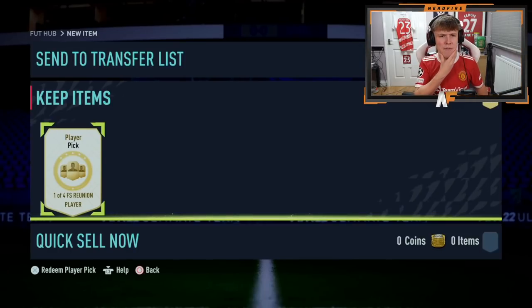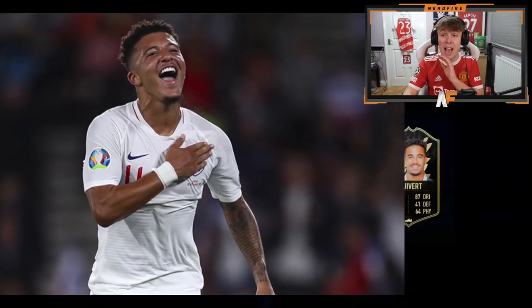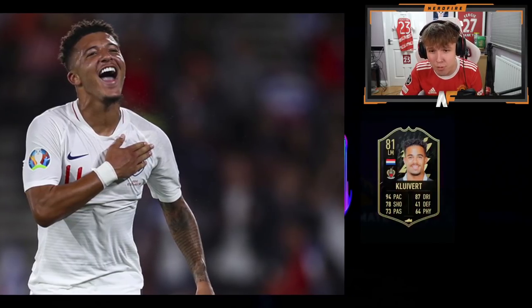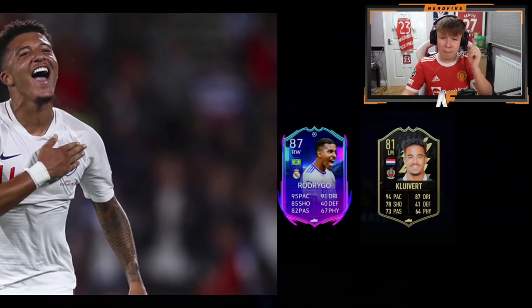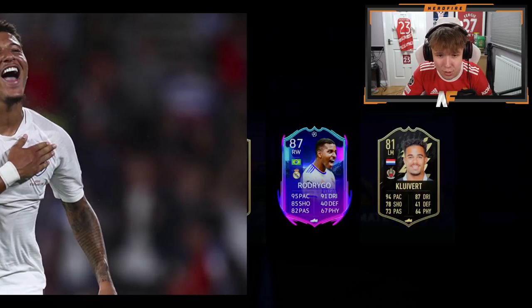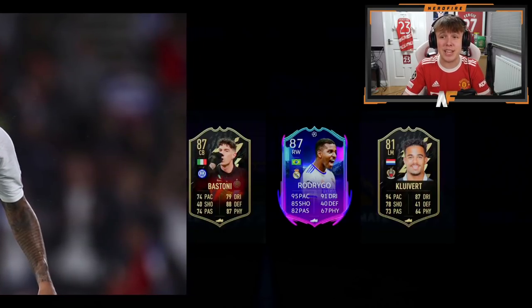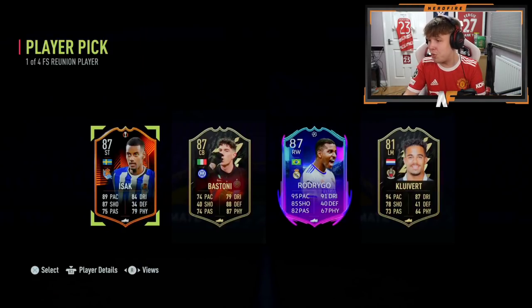Pick five or six now - shout out to Orlando. Player one is an 81-rated Clive - absolutely awful start, can only go up from here. Player two is Road to the Knockouts Rodrigo - already a good start, that's solid and worth about 250k. Player three is Bastoni in-form - at least Rodrigo's there. Player four looks like Isaac again. Rodrigo is the clear pick - we can't complain at all, Rodrigo's a dub.